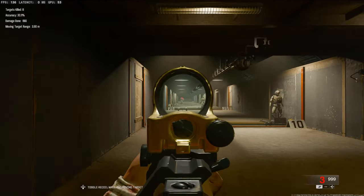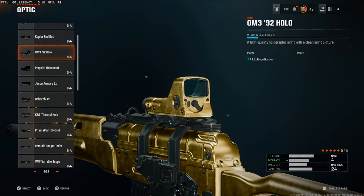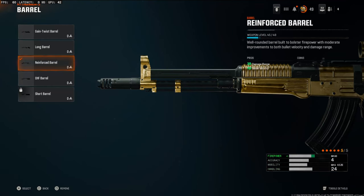Let's get straight into the attachments. Starting off on the optic, we're going to be using the Redwell Reflex Sight. This is my optic of choice for this weapon — you can choose whichever one you want, or swap it out for another attachment. Over on the barrel, we're going to be going with the Reinforced Barrel, which is going to boost your damage range and bullet velocity a bunch.